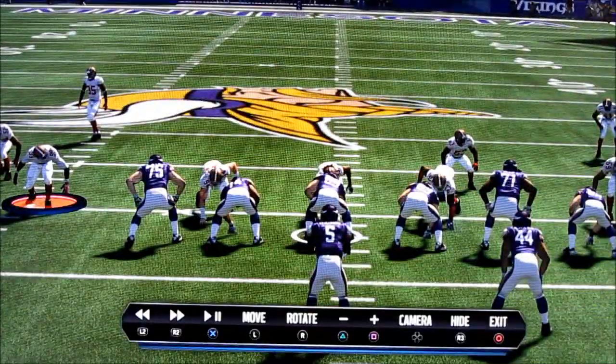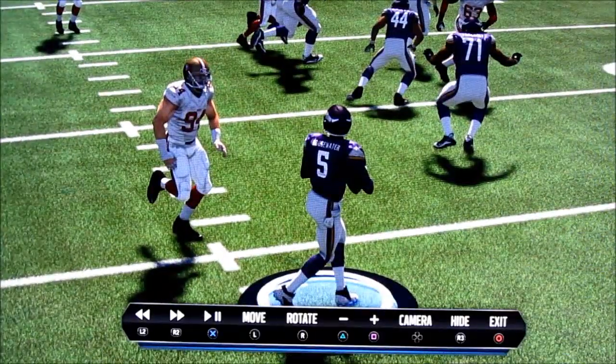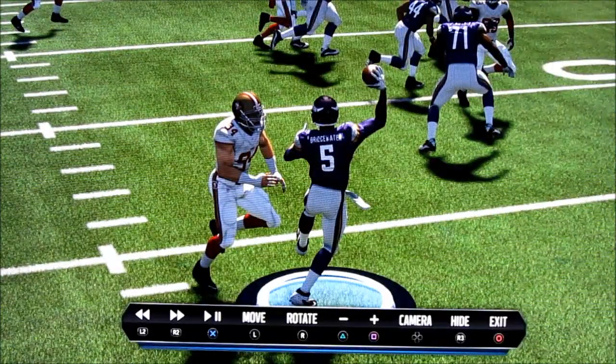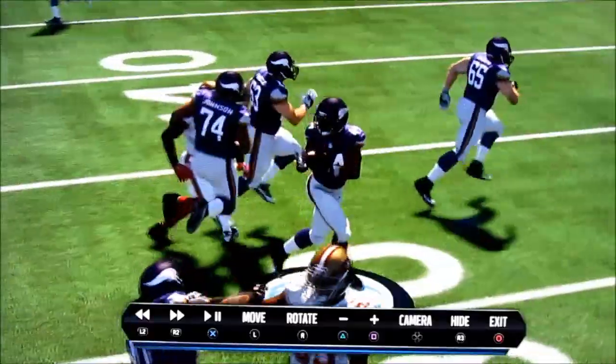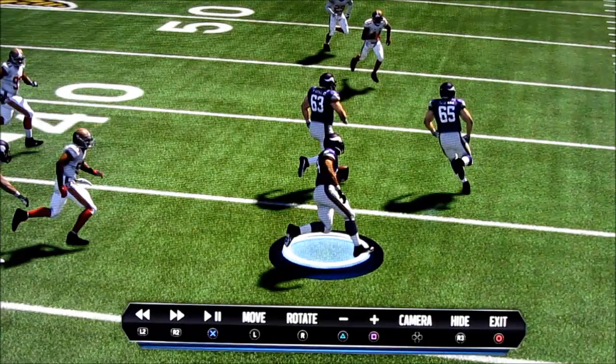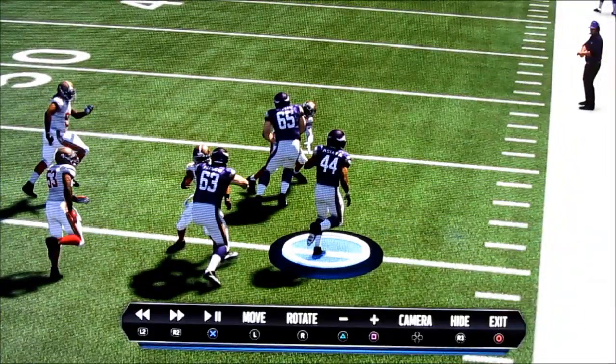The bad outweighs the good. First off, looking at this screen develop, I love the touch pass here from Bridgewater — Smith is getting pressure but not enough to impede Bridgewater from throwing. He does this one-foot touch pass right over to Matt, and then turning up field, we talk about a problem a lot in Madden: two offensive linemen, two defensive backs — can they put a hat on a hat? In this situation they absolutely do, and there's something to be said about that — that's good football fundamentals.